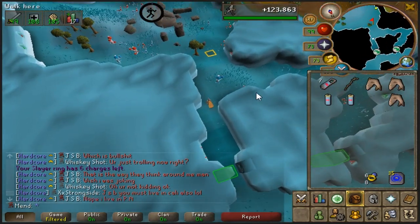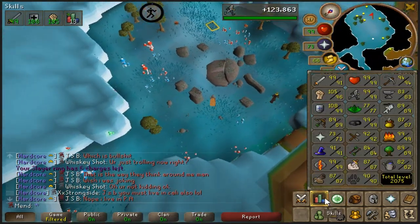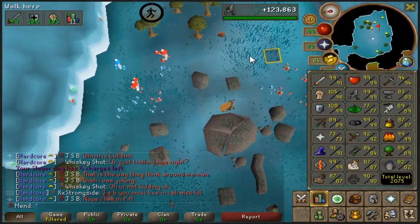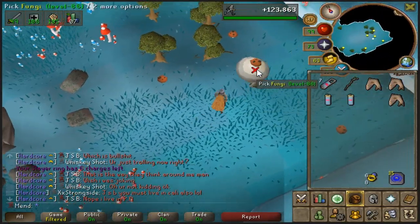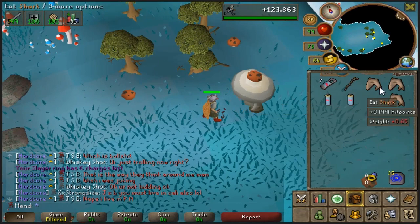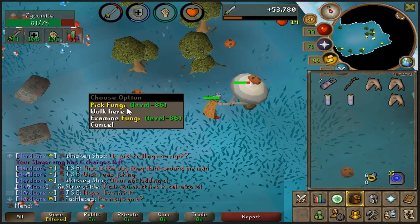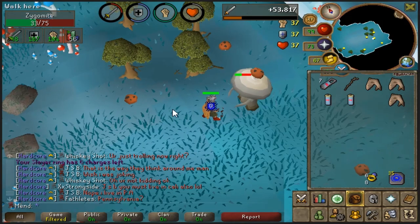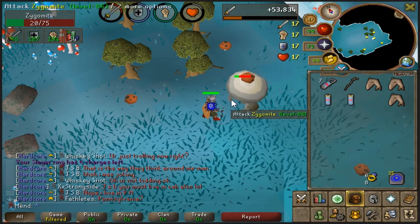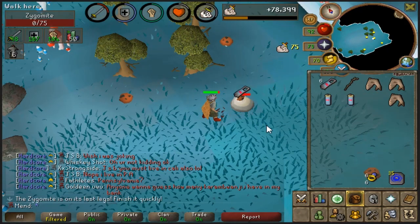If you are lower level maybe bring a couple pieces of food, but if you have decent stats — like obviously I have 99 defense so I am not going to take any damage — but if you have a very low defense level, I would say under 50 or 60, maybe bring an inventory of food or so. You just have to click on these little fungi to pick them and you will be in combat with a Zegamite. Just attack it and once it gets low use a fungicide spray on it.